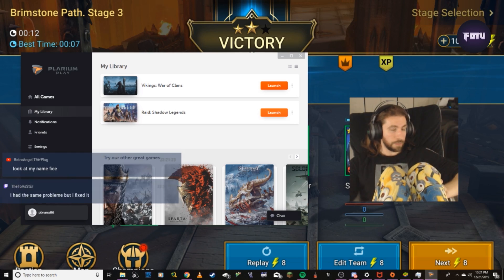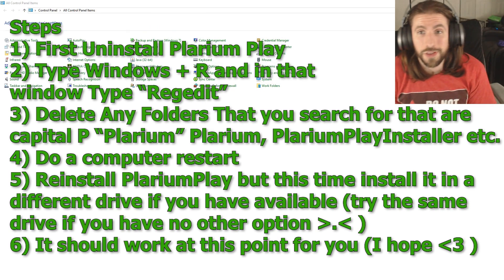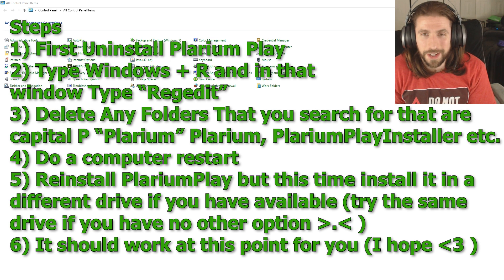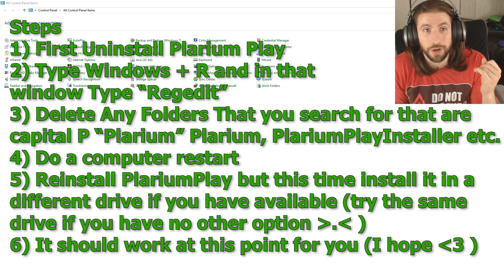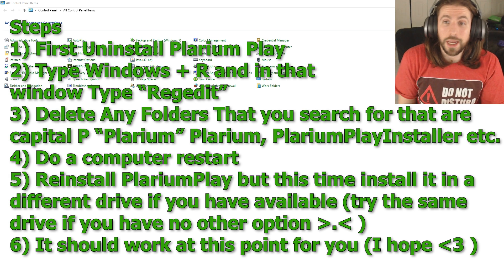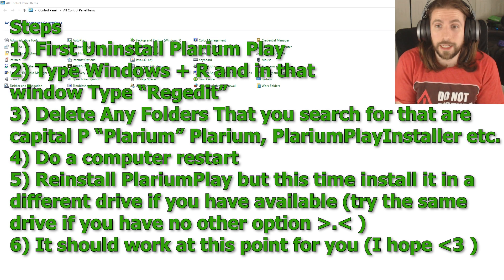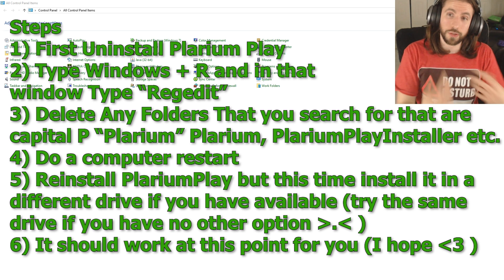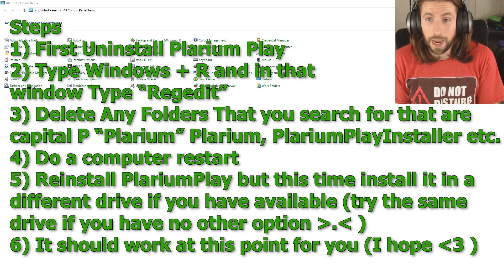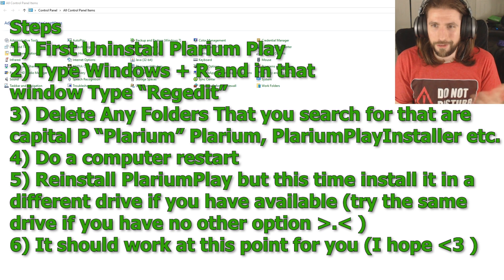So if you had that same issue — basically you hit the launch button, it goes from 'Launch' to 'Pending' to 'Running' and then goes back to 'Launch' and nothing happens — this is what I did. I'm going to give you the step-by-steps. I'm not actually going to do it live, I'll pseudo-show you the steps and tell you about my failures too, just in case you run into the same thing.